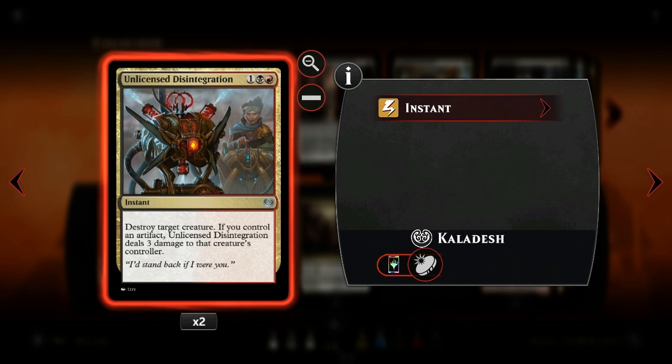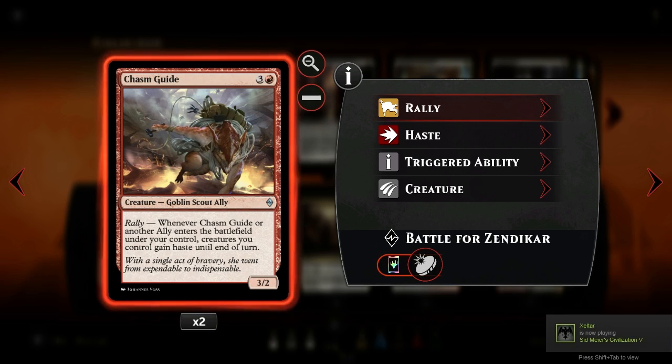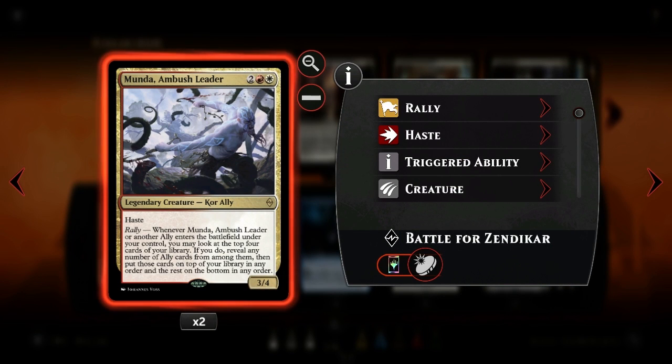Two copies of Chasm Guide - it's another ally with rally and gives haste to our creatures, pretty handy sometimes. Two copies of Manda Ambush Leader, another hasty creature - he is legendary and has rally. He looks at the top four cards of our library for another ally, puts them on top in any order and the rest at the bottom. It's a very good source to refill our hand with creatures. We have only 18 creatures in our deck but it's pretty handy.